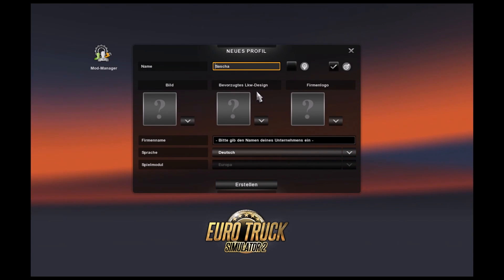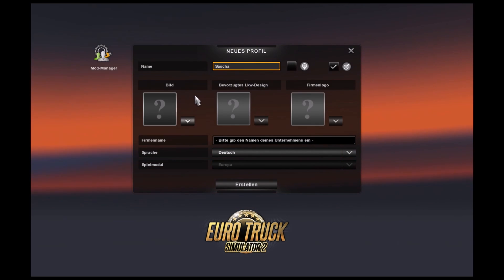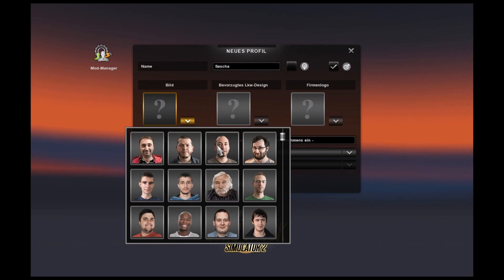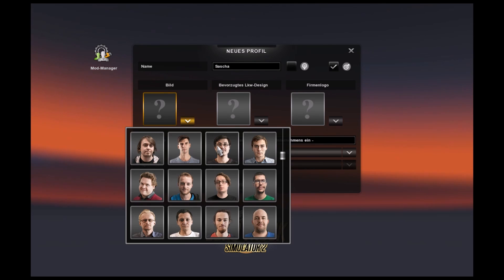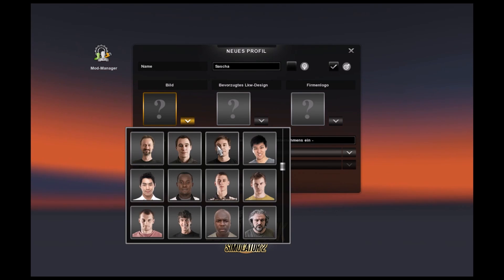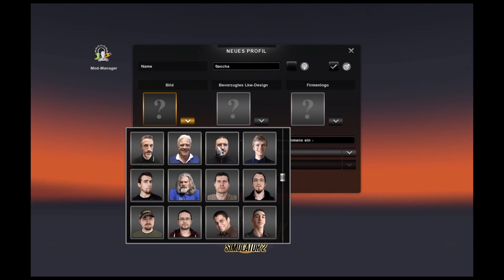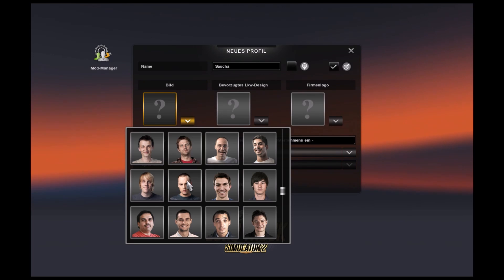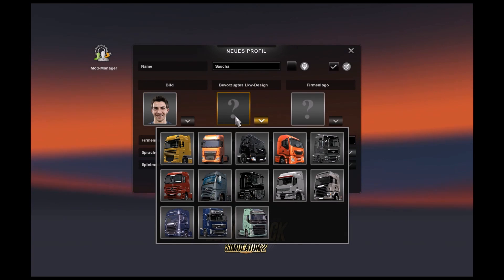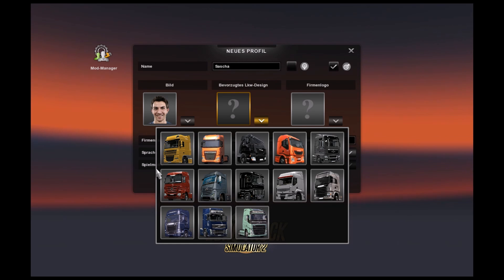Jo Freunde, was geht ab? Willkommen zur ersten Folge vom Euro Truck Simulator 2! Wie ihr seht, stellen wir gerade ein neues Profil ein. Ich kann mir hier zuerst meinen Avatar auswählen – irgendwie sehen die alle komisch aus. Nennen wir den jetzt hier unser bevorzugtes LKW-Design.